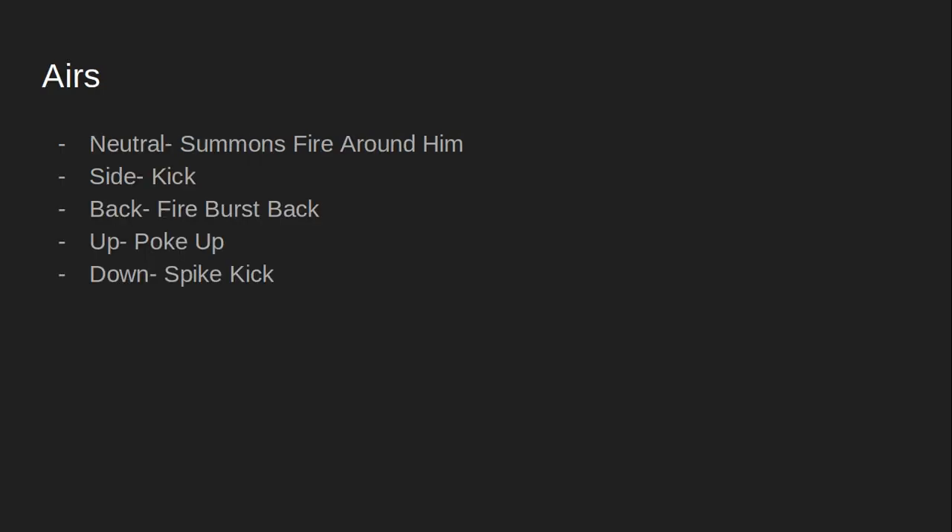For his neutral air, we have him summon fire all around him again, but this time the fire is spinning around him. The side air, we have him kick. The back air, we have him do a fire burst back. The up air, we have him poke upwards, and the down air, we have him do a spike kick downwards.